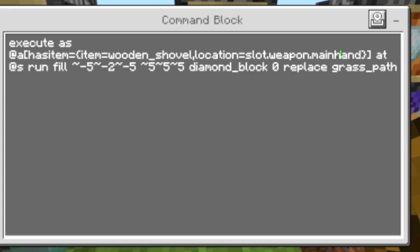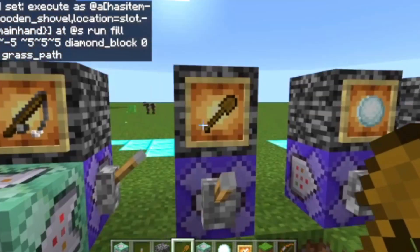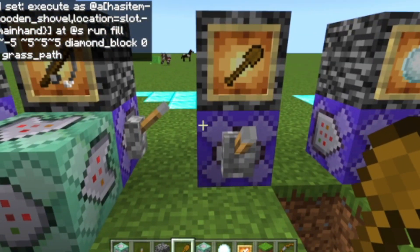That's the has_item part. At the moment it will only work for wooden shovels, but you can make it diamond shovels if you want. Or you can just erase the tool and has_item part entirely.